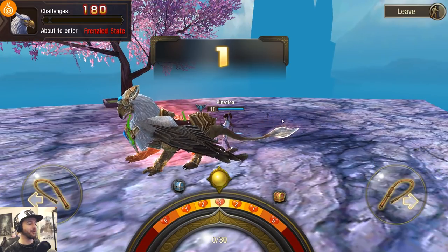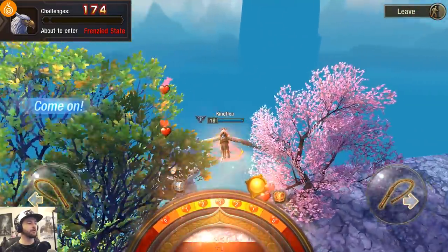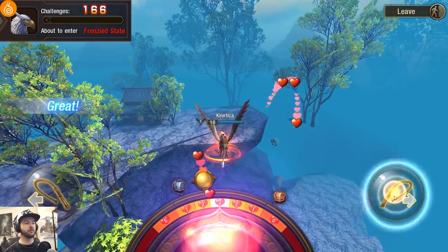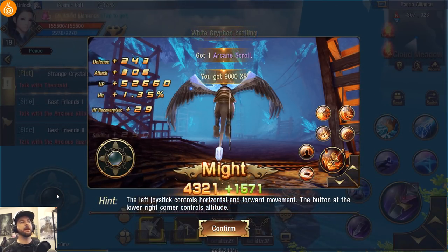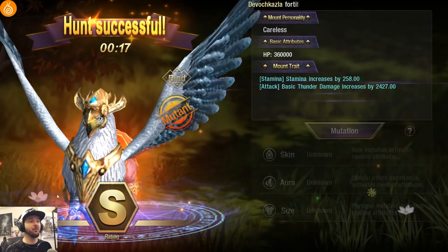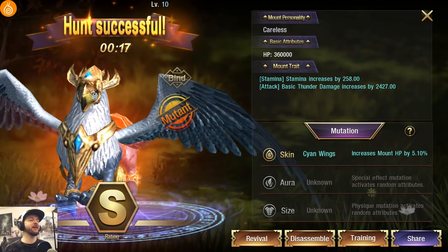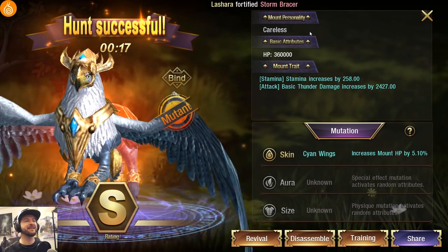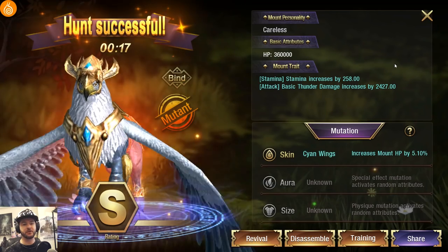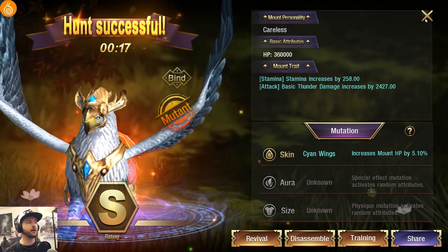We're going to tame a griffin and make it our pet. This is a little mini-game where you click on the different whips on the left or right to try to keep the marker as close to the middle as possible. The more you keep it in the middle, and every time you click it gives you a heart that helps you more quickly befriend the animal to make it your mount. I got an S rating on that — 17 seconds. Can you guys beat that?